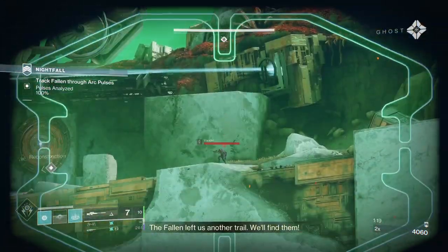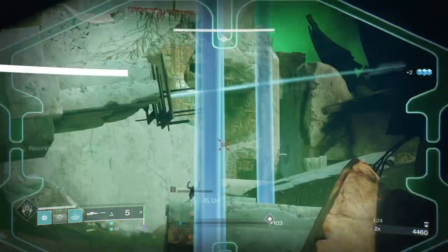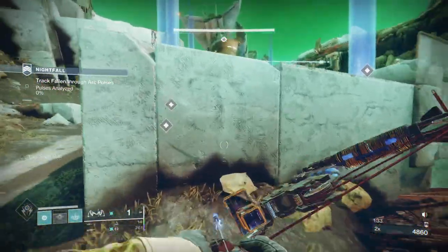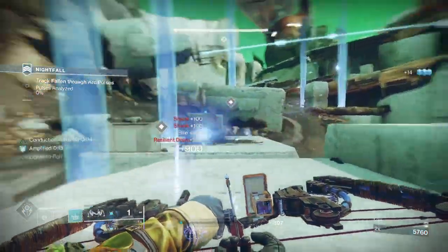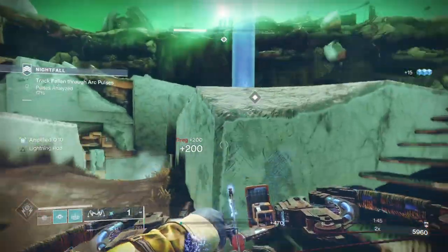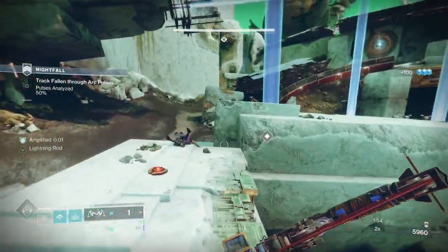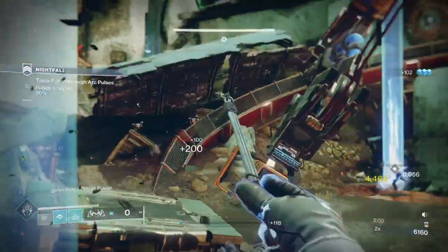Once you get the pulses, there's a sniper here and a vandal. Normally the vandals will be standing with their back to you, so you might just need to snipe them twice rather than get the one headshot. Then you'll have a couple of groups - resilient dregs and shanks. Three groups: one here, one over on the right where the pulses are, and three on the incline up to where the rest of the ads spawn.